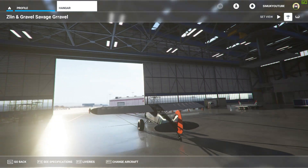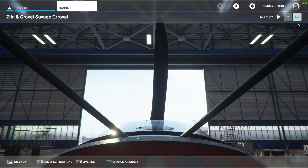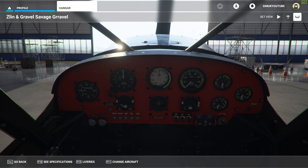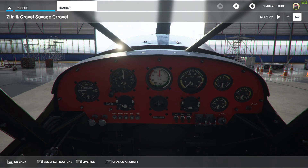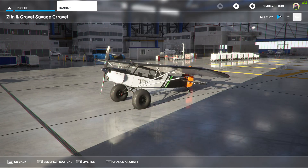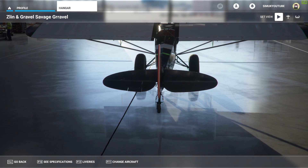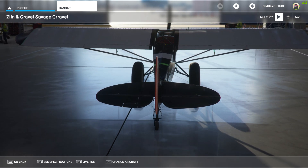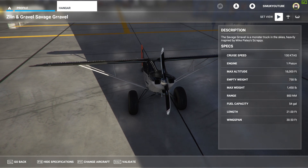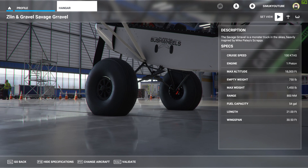In order to show you how this whole situation works, I'm going to be using the Zlin Savage Gravel aircraft from GoGravel developers. It's a fantastic aircraft. I've got a review going up on that today. It's definitely one you should have in your arsenal. It's completely free and it's absolutely incredible. If you like GA-type flights and bush flights, then this is definitely one you cannot be without.